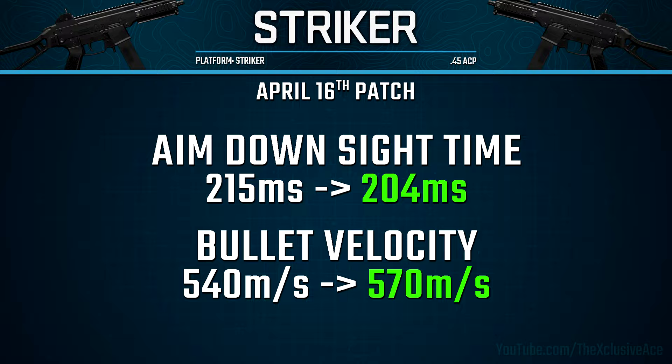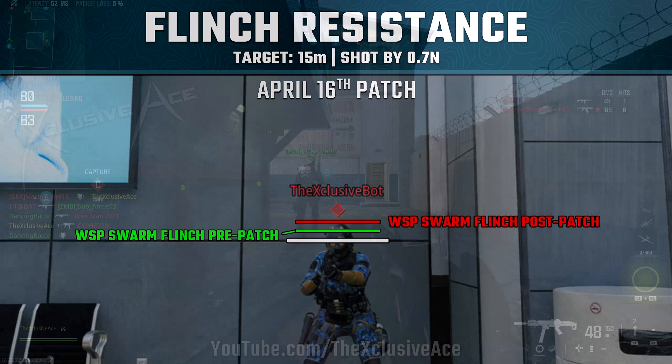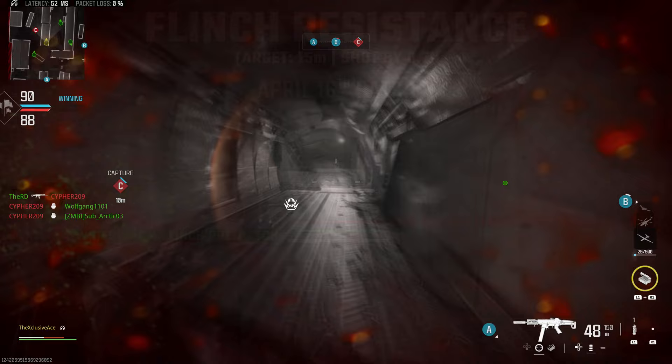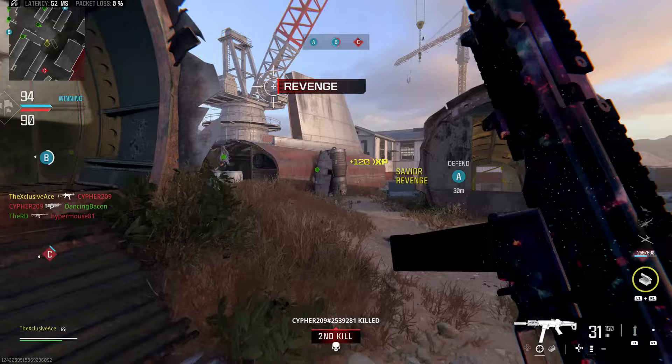Finally for SMG changes, the WSP Swarm saw a nerf to its flinch resistance. Pre-patch it was 0.8 Newtons, which was very, very good. Post-patch it's now 0.15 Newtons, much more in line with the other SMGs. While this is definitely a nerf, I don't think it's the type of thing that will have a really severe impact on the gun's effectiveness — flinch is rarely a big issue causing you to lose gunfights with most SMGs.